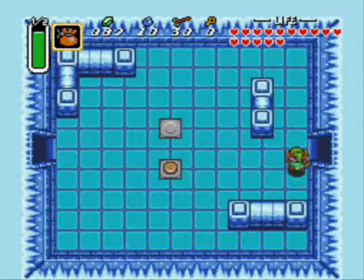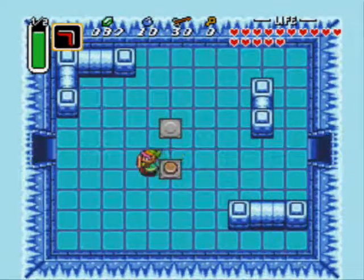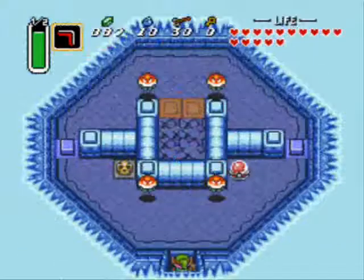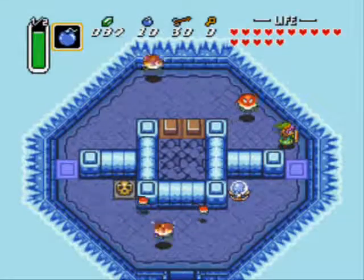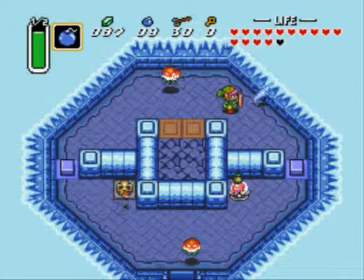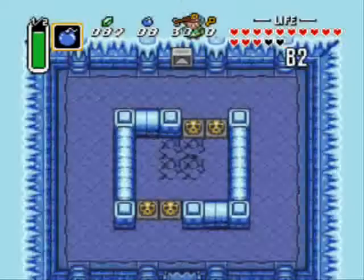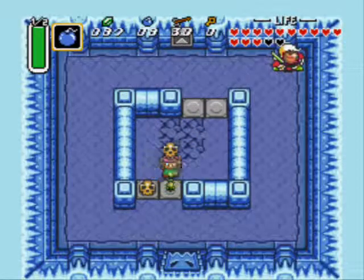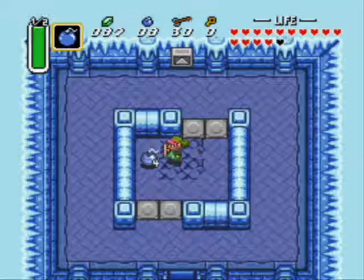I don't think you can go this way yet, so I'm going to make sure — no, you can't. What you gotta do is bomb this, then bomb this, and drop down. Don't bomb that. And these guys you have to kill with a bomb — that's the only way to kill them. And they also give you extra bombs.